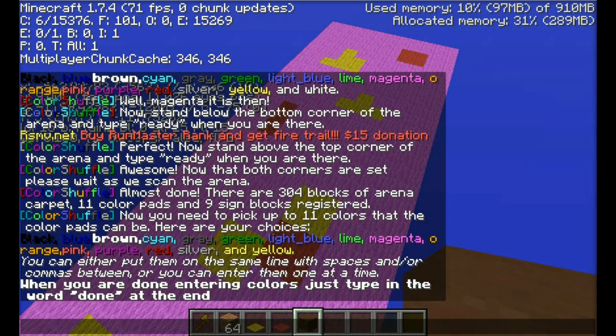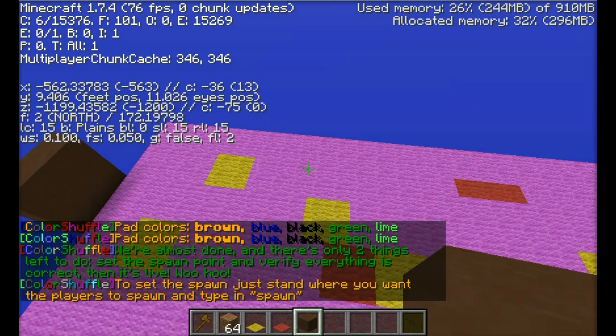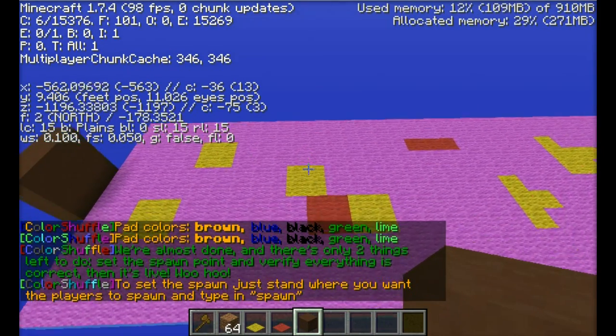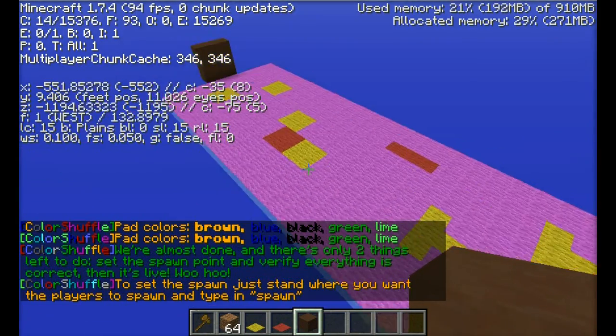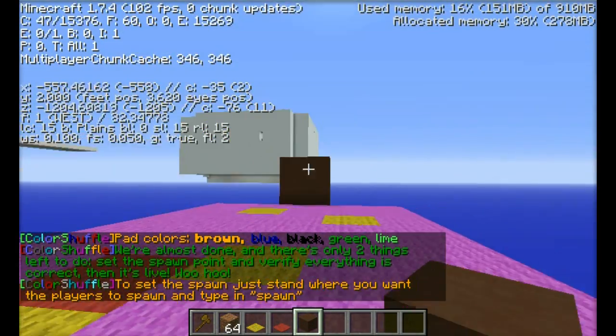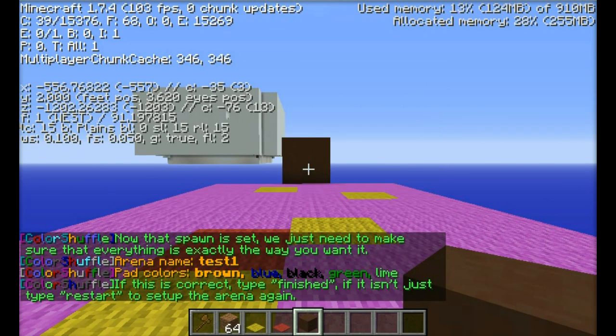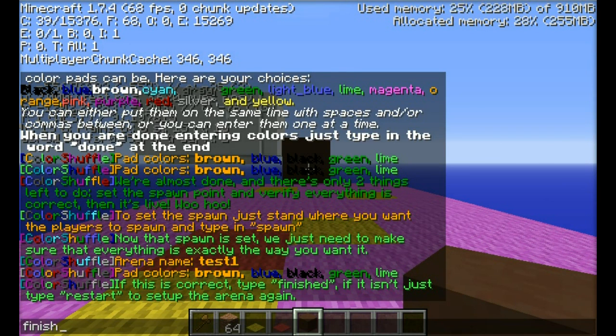So I'm going to pick brown, blue, black, green, and lime. There we go. And I'm going to type in 'done' to finish all those out. Okay, so we need to set the spawn point. So just stand where you want players to spawn. Type in 'spawn'. There we go. I think we're good here. Finished.